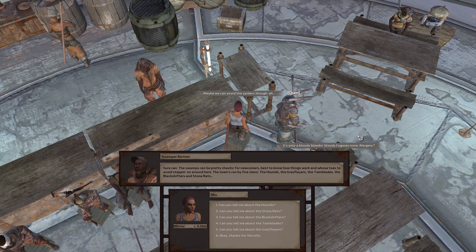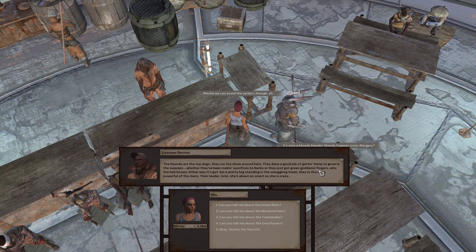Swamper Barman — welcome to the Dancing Skeleton, the best bar in the swamp. Throw a cat to our lovable dancing mascot Nelly for a month of good luck. Everyone loves Nelly — it's our lucky charm. Can you fill me in on the swamp lands? The swamp can be pretty chaotic for newcomers. The town's run by five clans: the hounds, the gray flayers, the twin blades, the black shifters, and stone rats. Well, we know the stone rats — I don't really know the others.